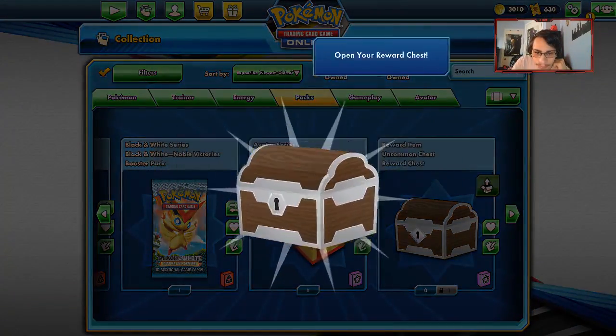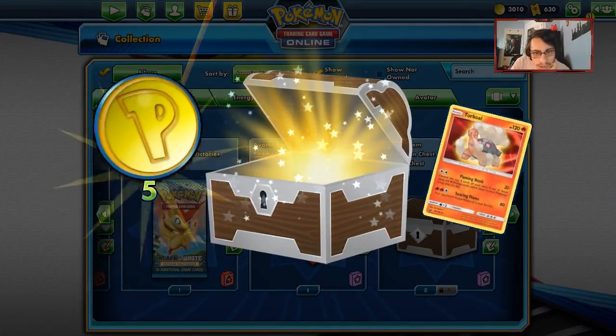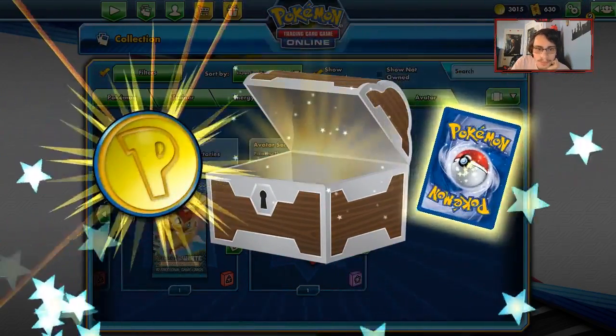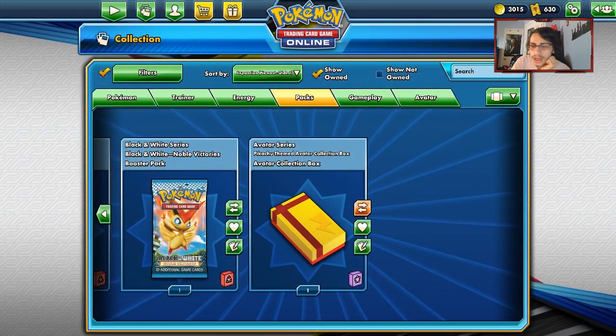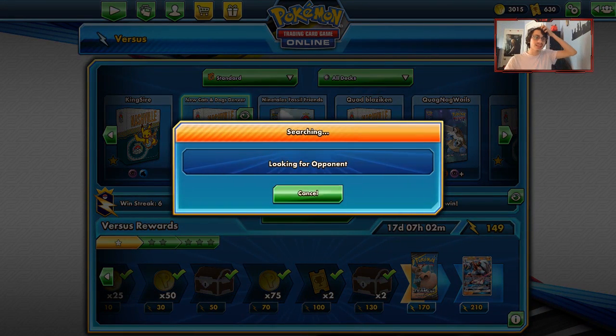We'll open up some chests here. We got a Torkoal - not even going to be good when Welder comes out, and that's when you know a Fire-type is just unplayable. Let's do another match with the Cats and Dogs deck and see if we get more cat action this time around.